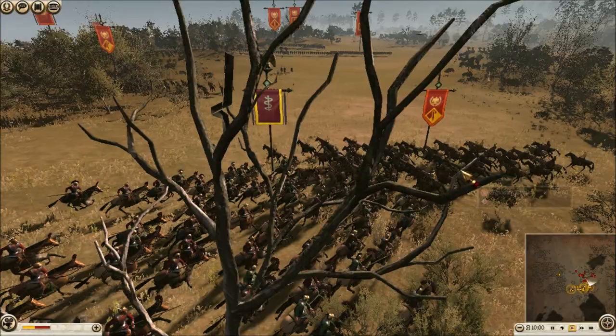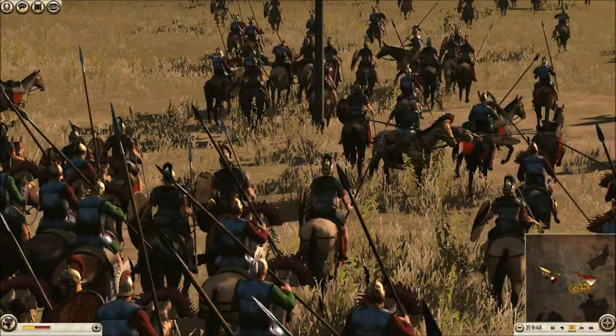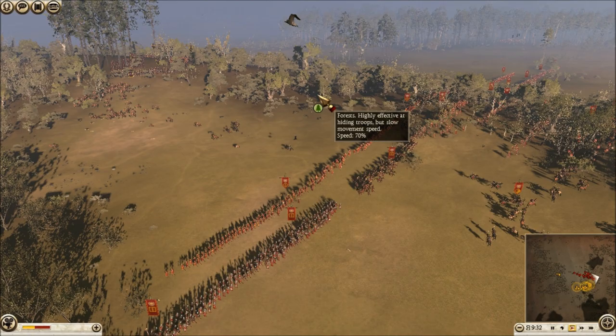My opponent was going to go for a charge, then changed his mind, so I went in for a charge with my General Unit. He pulls back all of his Cav, and as he pulls back he's going to lose a lot of horses. He's already down to 38 horses; I've lost 0. But he finally gets away, down to 37 horses in that one unit, and I pull my Cav back with no losses.